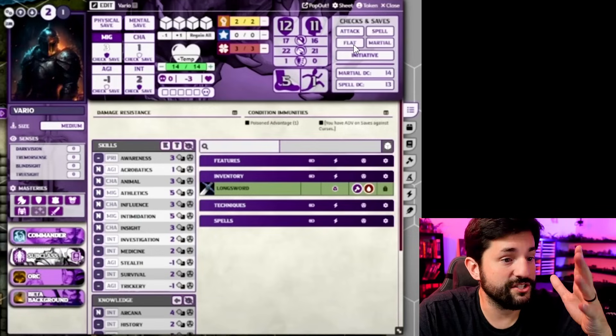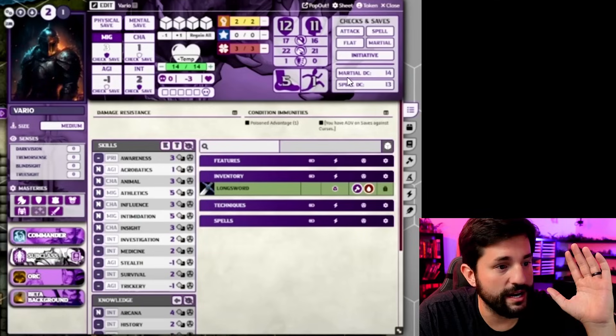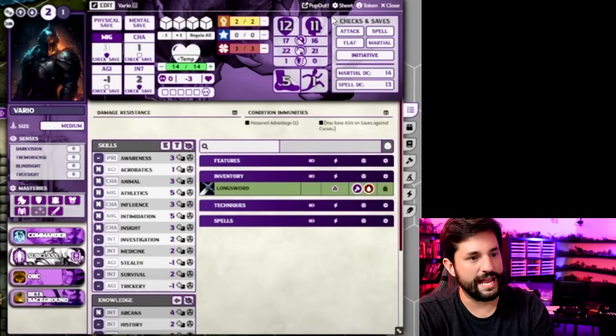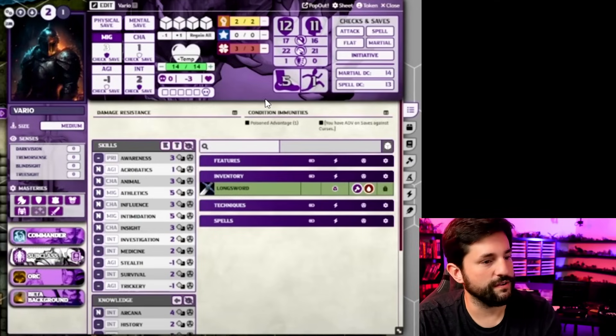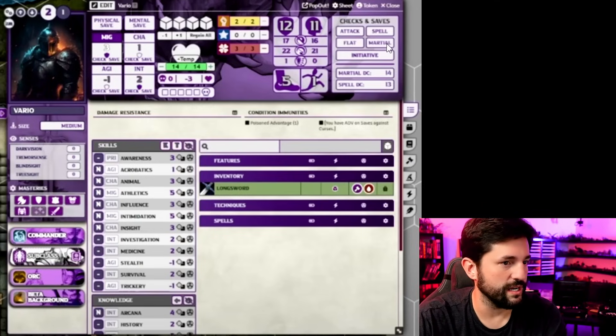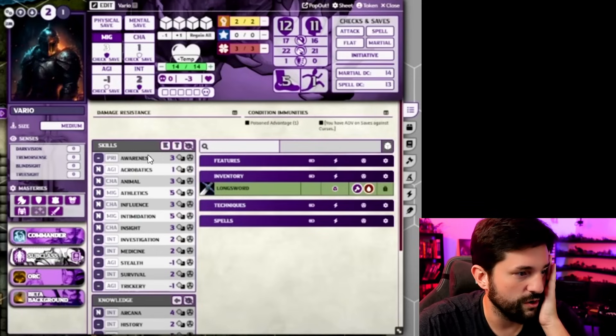Attack, spell, flat checks, initiative — all the things. Anytime you want to roll something, it's all right here with all the information. This single little band right at the top of the sheet alone just makes your life so much easier when you're running games in here, even if this is all you really use it for. It's just so, so clean.